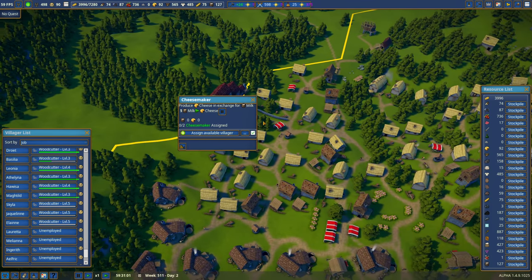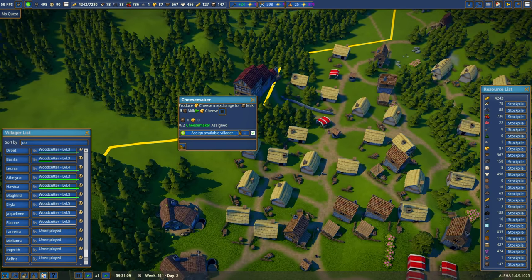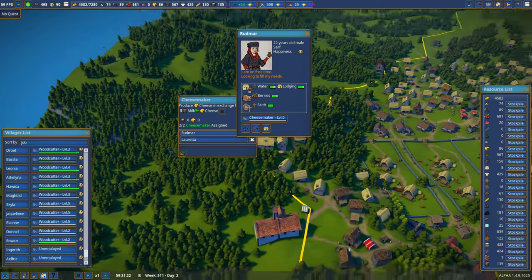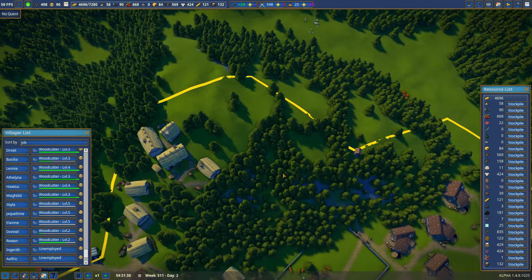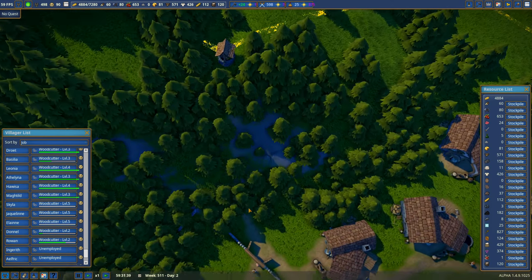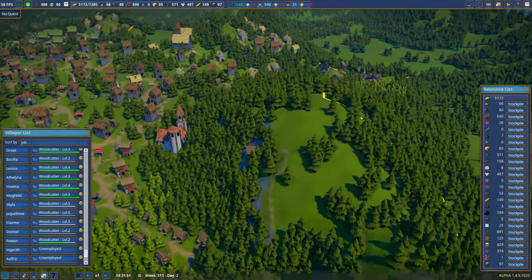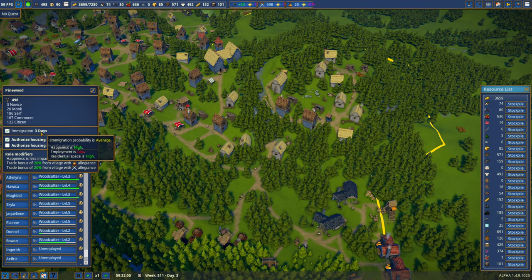Here's the new cheesemaker with a couple of unemployed nearby. I assign Rudmar and Loretta as cheesemakers. Rudmar lives at the top of the hill — he does have a clear path down through here to the cheesemaker. Someone is walking up and down to the well, which is interesting — I might have to deal with that later. The granary is now working correctly.